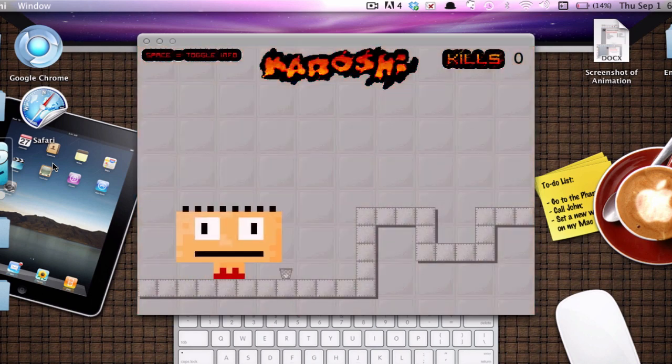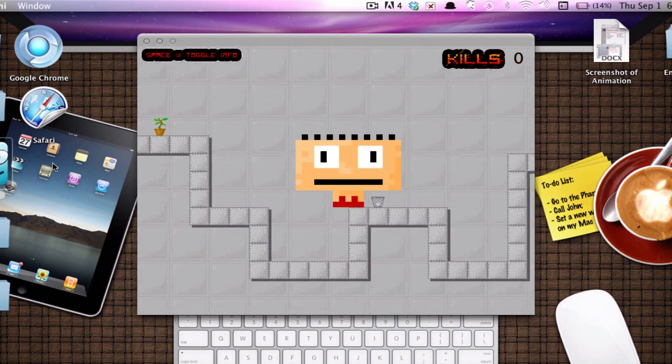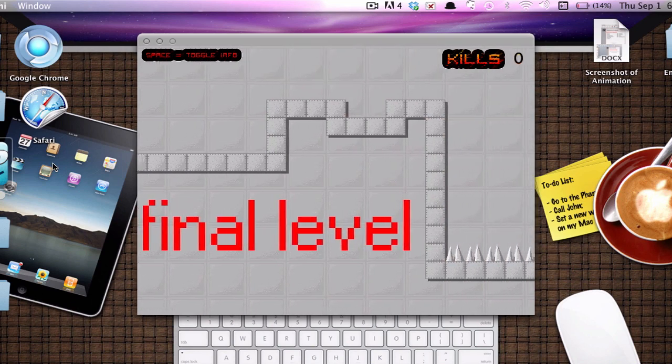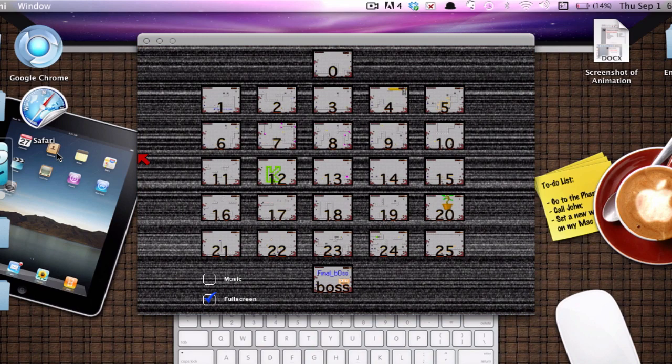And then this last level is basically going up here and going all the way to the spikes — and this is the end of Karoshi. There we go. I hope you enjoyed this, guys. I'll see you for the next gameplay walkthrough.